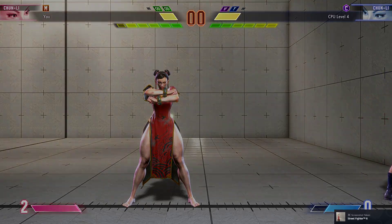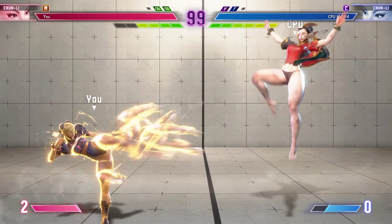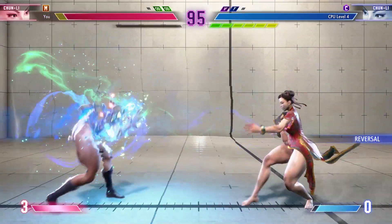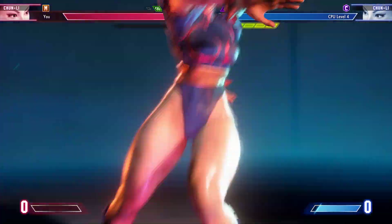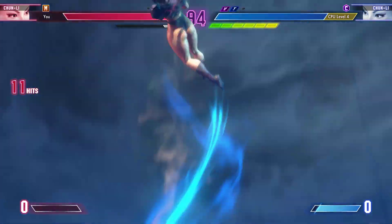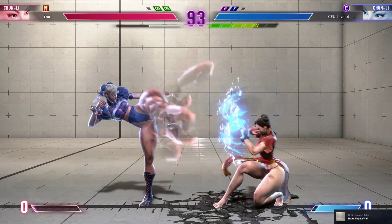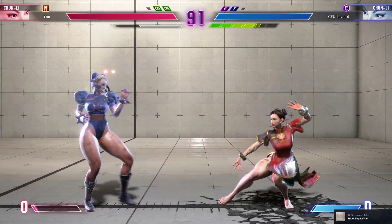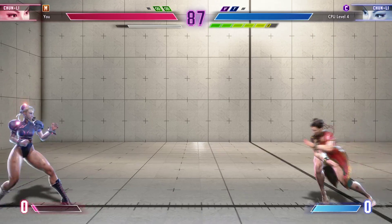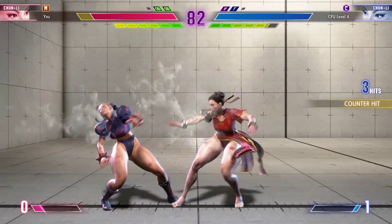The fighters have matched each other blow for blow — this fight will be decided in this final round. Who turns out? Close range — they're going for the super! Who uses the gauge for the super? They are not running around here. Can they make the most of this? Player one is in burnout state — a very precarious situation. This is where we can expect some major pressure.